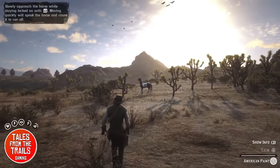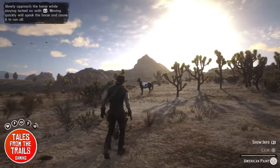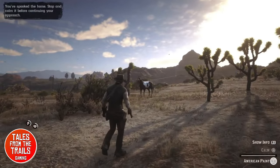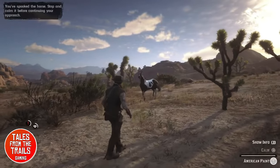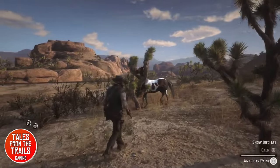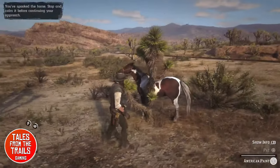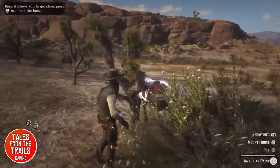We are going to approach the horse again, very carefully and slowly — don't rush it, there is no need to rush. Every time the horse's heartbeat raises, you feel it through the controller and you press the calm button to calm it back down. As you can see, the horse now has a halter on with a rope, showing that we have already attempted the capture. We are going to keep calming it down — it did put itself in a spiky tree, which doesn't help because the horse will be getting damaged.